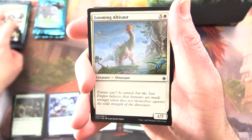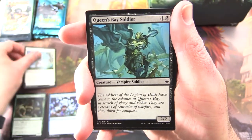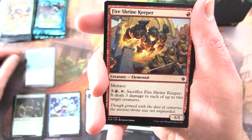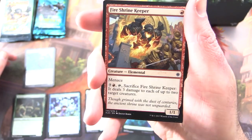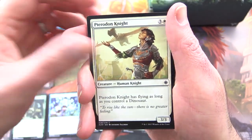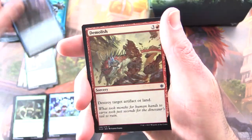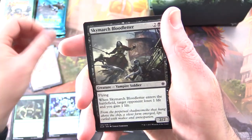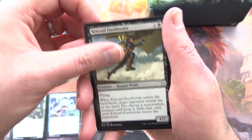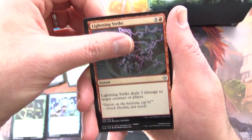Next up, Ixalan — looking for some Dino goodness here. We have Looming Altasaur, Queens Bay Soldier. These cards feel really thin and flimsy compared to the Theros — that's interesting. Fire Shrine Keeper, Pteradon Knight, Commune with Dinosaurs, Sailor of Means, Demolish, Skymarch Bloodletter, Demystify, Grazing Whiptail and Kitesail Freebooter, Sentinel Totem, Lightning Strike.